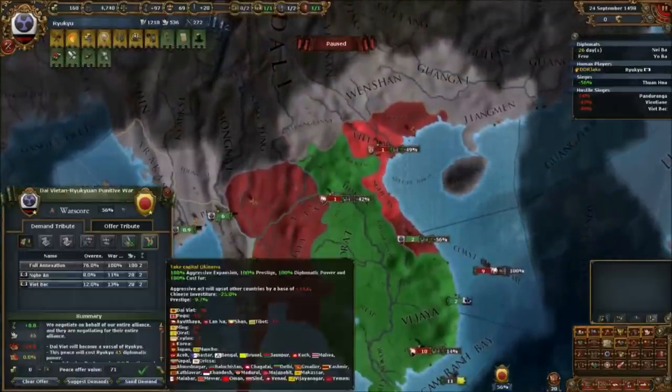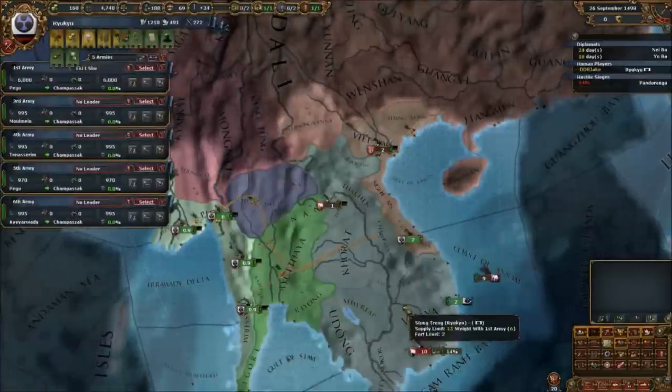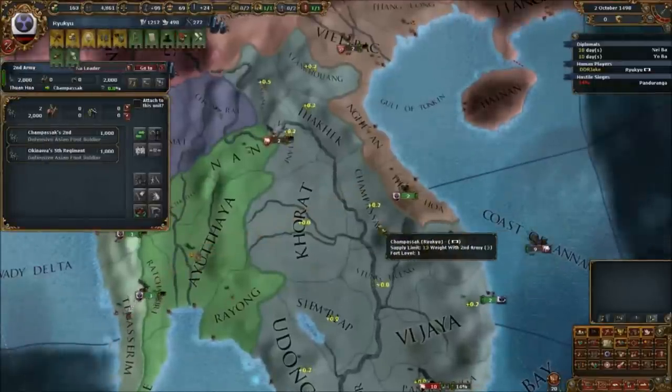As we went south we rolled a god-king general — six shock on Aki's show — and he single-handedly turned that war around. Dai Viet became a vassal for all their struggles. That could have been a very early wipe for us in the game.